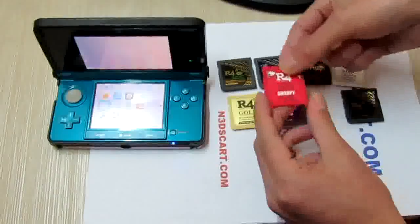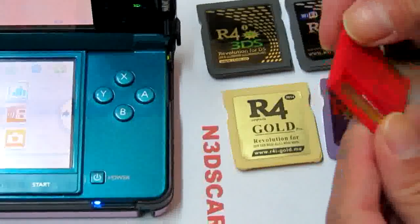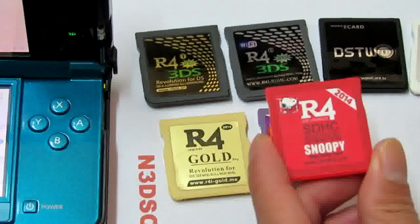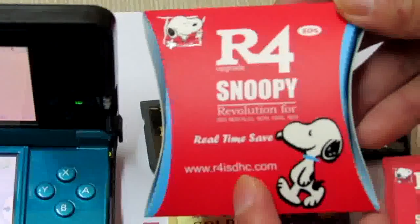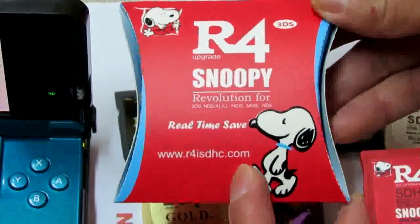The Alpha Snoopy Card — the red card, marking 2014. This is the official website: half-white SDHC dot com.